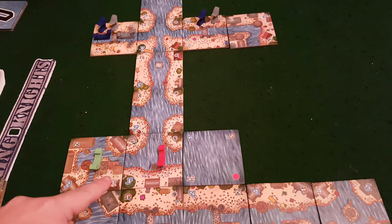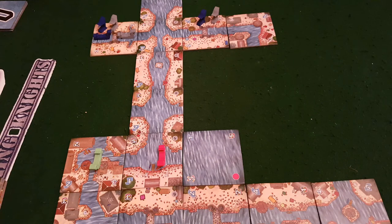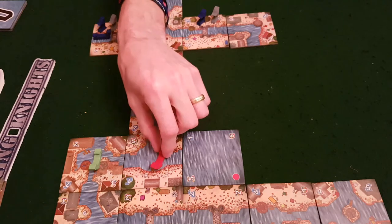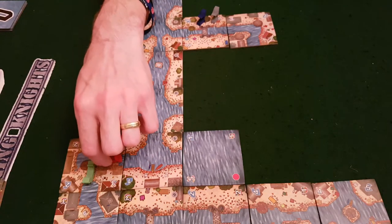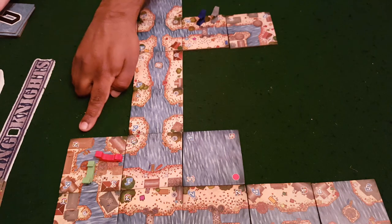Dave is over here — the current on his tile is one, and the speed of the tile he just placed is four, so he takes the lowest value which is one and can only move one space. That's a rubbish tile. He's moved his gondola one space, now he draws a new tile and then discards down to the number of flags he's placed — but he hasn't placed any, so he discards down to his hand limit of five.